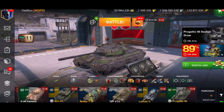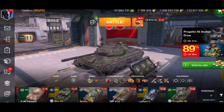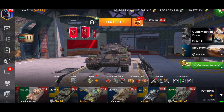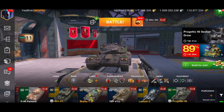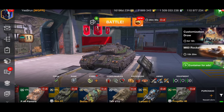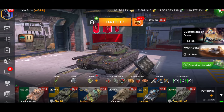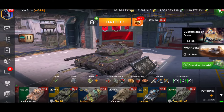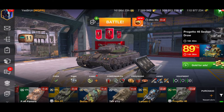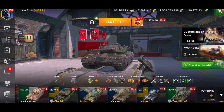One reason I love it is that last week it got a new camouflage called the Seeker, and I think it looks fantastic. The only thing I don't like is that you can only get it from the lucky draw. They should just let people buy it directly — they'd make more money that way than through the draw. But we're going to look at the stats of the Progetto and then get into a couple of games.